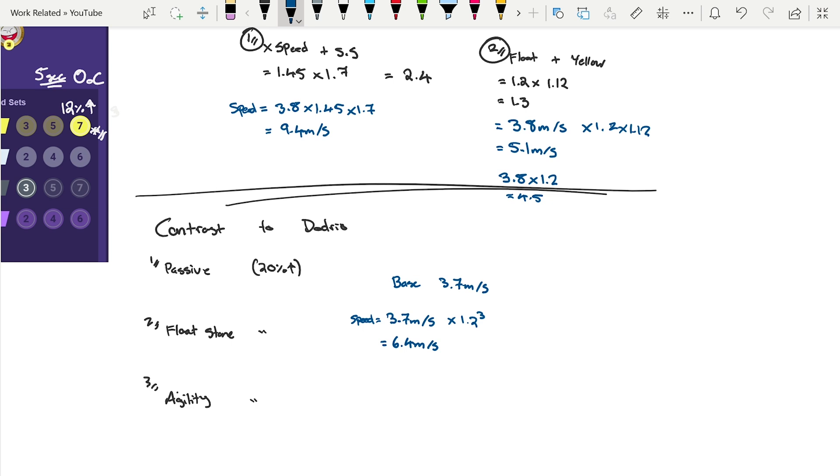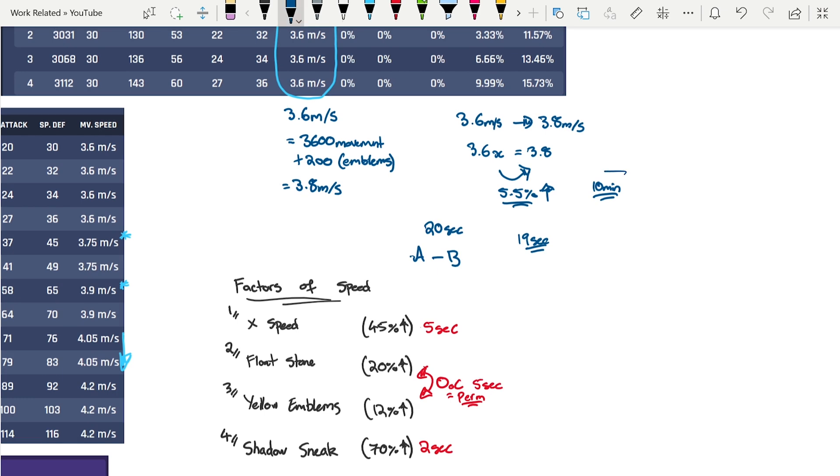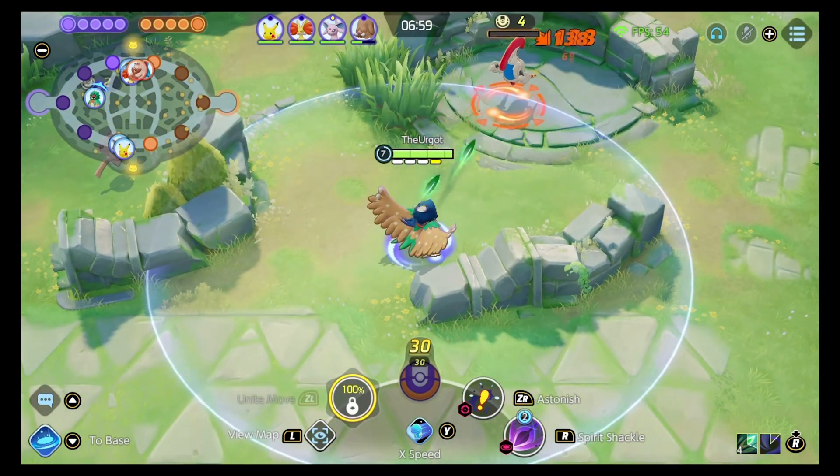Movement speed emblems are absolutely not something to shake your head at. Comparing to the Venusaur clip, the yellow emblems kick in and get you to an objective one second earlier. The flat 200 stat increase giving that 5% — just on the stat alone, not even considering the out-of-combat bonus — is really really valuable, and it's something more people need to understand and consider about movement speed and how it functions.